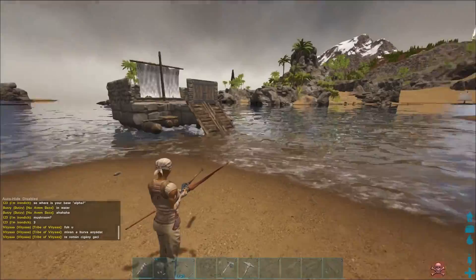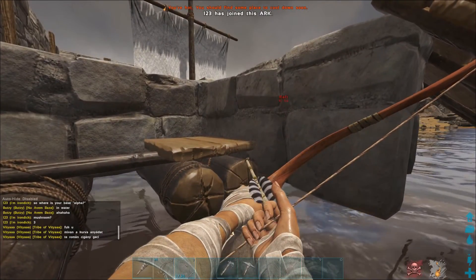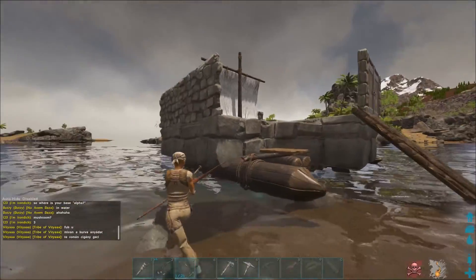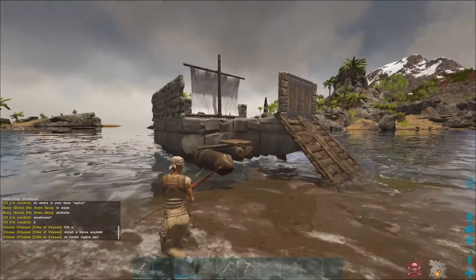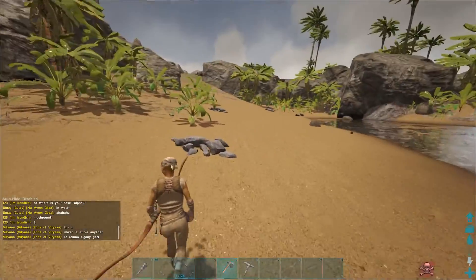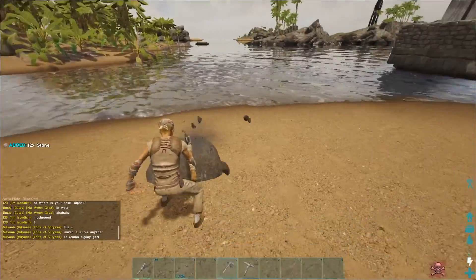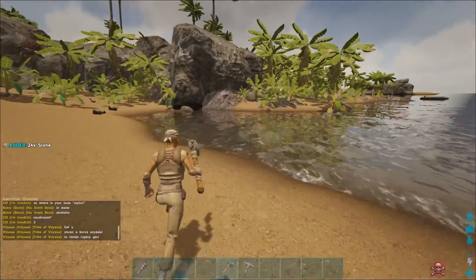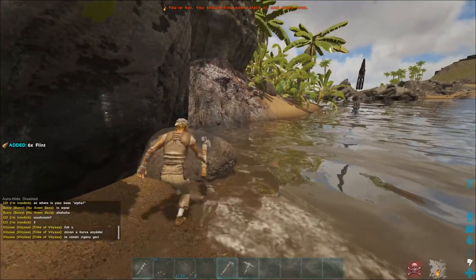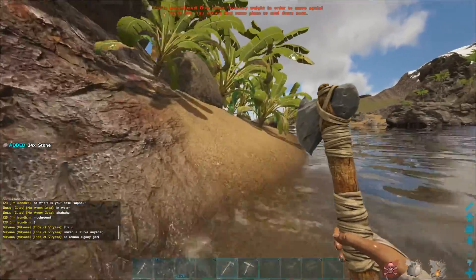A little bit of progress on the raft. I was in a tribe and forgot that the raft is owned by the tribe. I left the tribe, made a new one, and we've lost the raft. So we lost that again — fantastic. Just what I want to be doing, smashing rocks for half an hour again. They do say when you have a little break you get a bit rusty.